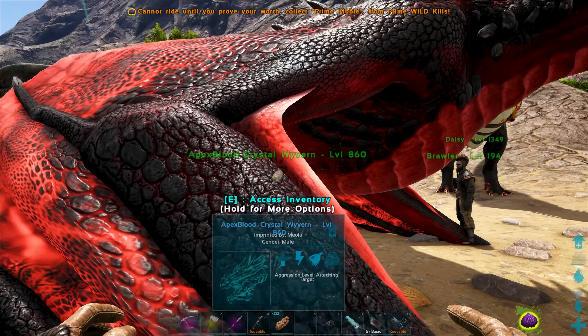Watch this — if I stand right next to it, look at the top of the screen! 'Cannot ride until you prove your worth.' It disappears too quick for me to read it. Collect prime kibble from prime wild kills. I completely forgot. We may have ourselves an Apex Wyvern, but we have not yet earned the right to ride it. I guess you know what we're going to be doing tomorrow.